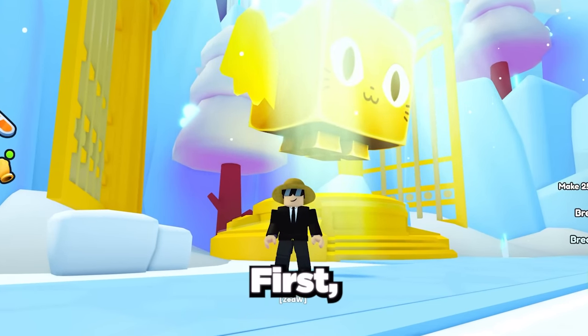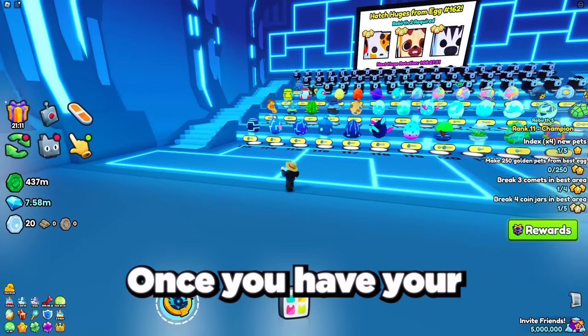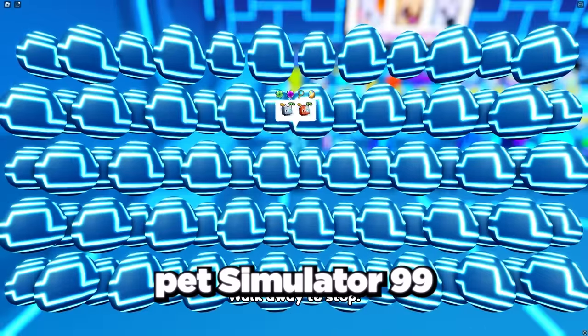To get these new secret pets, first you need to get your fifth rebirth, which gives you the ability to hatch secret pets. Once you have your fifth rebirth, just choose any egg in Pet Simulator 99 and start opening.